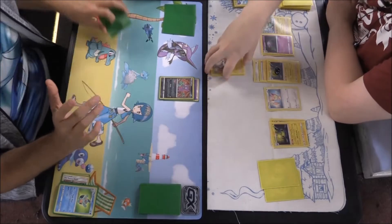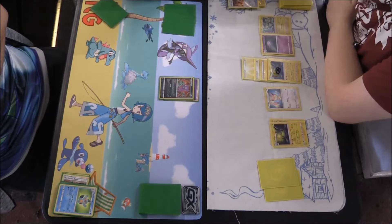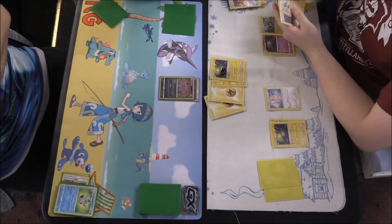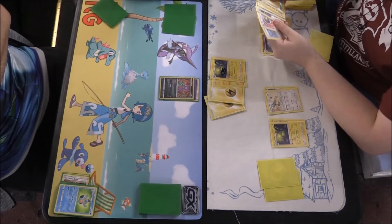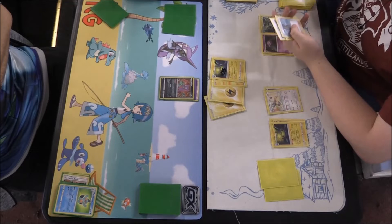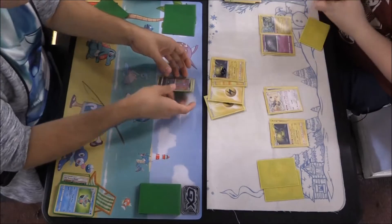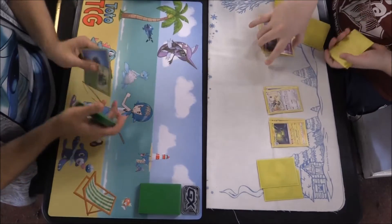There's an evolution into Swalot and an evolution into Lantern as well. Another energy going on — he doesn't need to do any more damage but there it goes. Marshtomp is gone. Sableye comes up. Sableye is going to hopefully do 10 which will be a knockout, but then he can bring up the Lantern with that extra energy attached and do 140. This is looking like a bit of a loss this round.